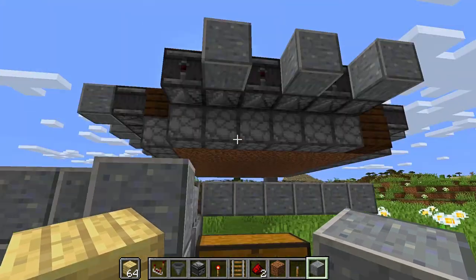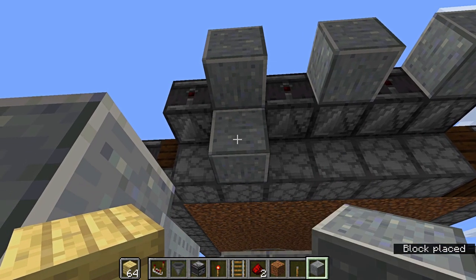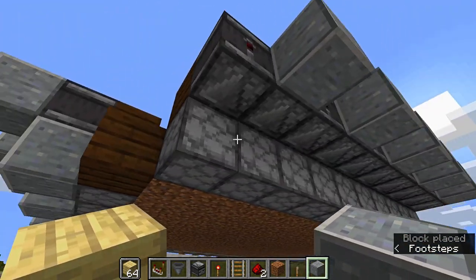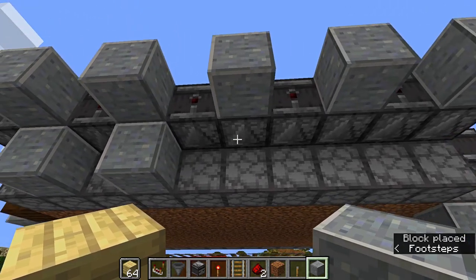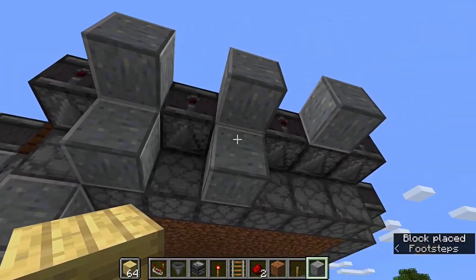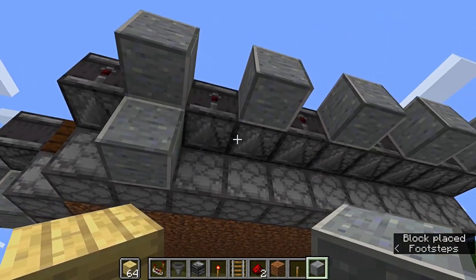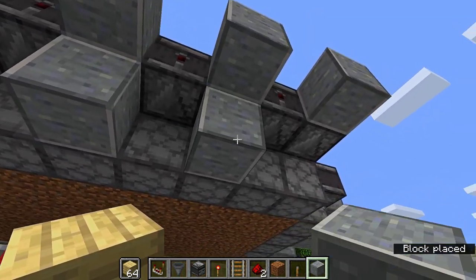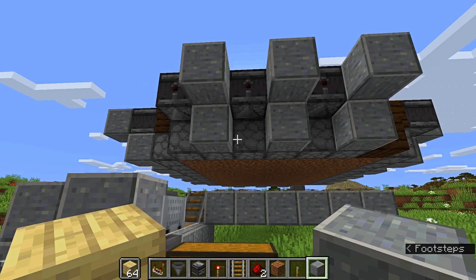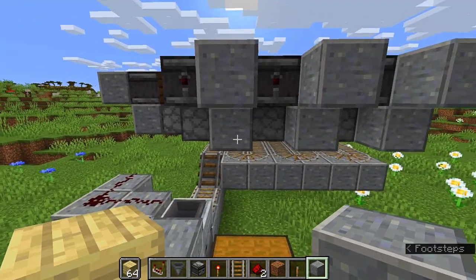Now that we're back around the front, each observer that has a block on top also gets a block placed on its bottom side. Do that for each one all the way around the front.